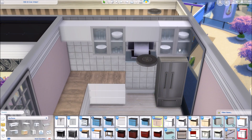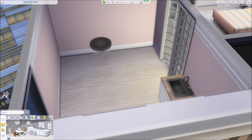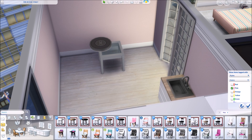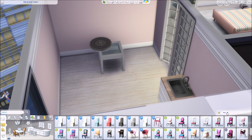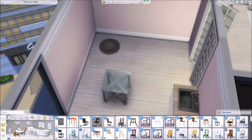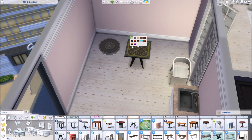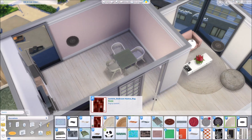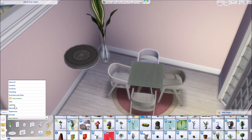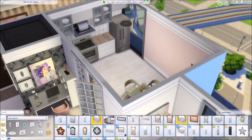For the kitchen, I wanted a decent amount of counter space, so I went with an L-shape layout so you have enough space to chop up your vegetables and things like that. I also wanted a dining table, which is very important to me, so I went with a small one since there isn't that much space. I'm going to spice it up with some paintings that I found on The Sims Resource — I'll link those as well. You might have already seen those paintings in my Glenmore Villa build, which I'll also link on screen.